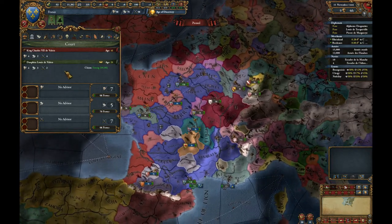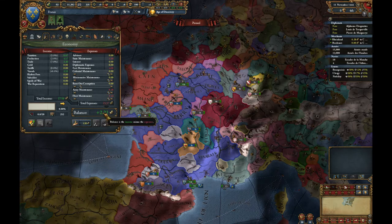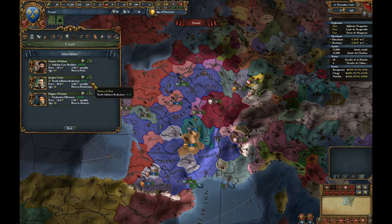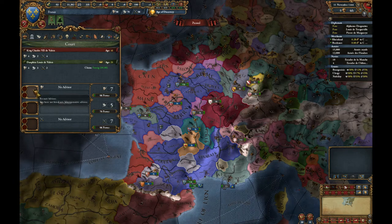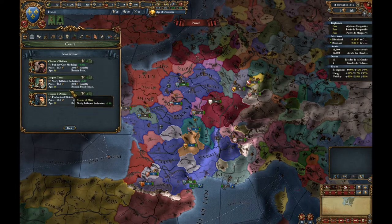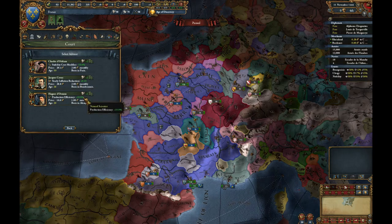Before setting advisors it's important to check the economy tab. The key figure is the balance — how much money we're making per month. It's in green so we're gaining 2.21 ducats. There are three tiers of advisors: plus one, plus two, plus three, covering how much they add per month — but they each cost ducats per month. Realistically we can only afford one advisor at two ducats a month, or two advisors at one ducat each. We can't afford all three slots right now.